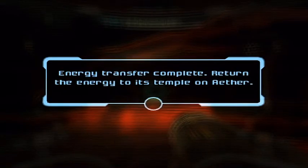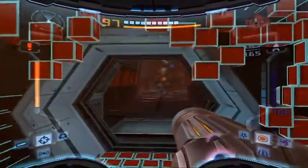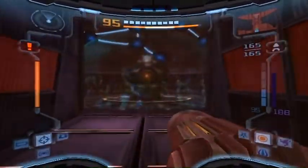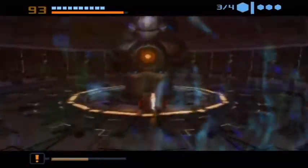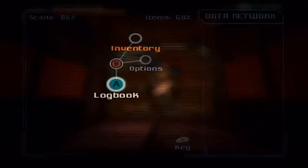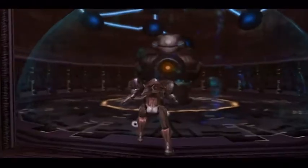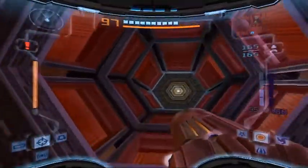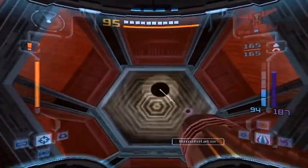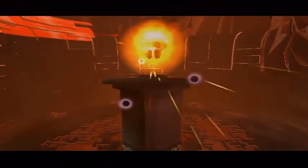With that, we received our last energy transfer - well, at least for now. There could be another energy transfer out there somewhere, but you just never quite know. That pretty much sums up the rest of Sanctuary Fortress - getting that stuff done. Now there's probably going to be some other things I can get along the way, like finding our way out of here.